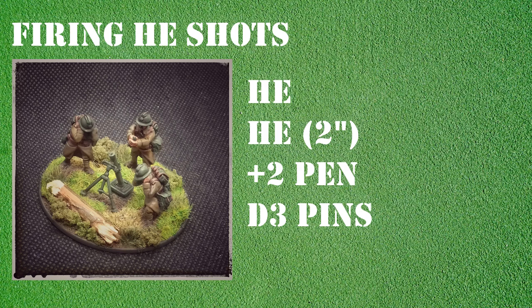It also means that the weapon's penetration value is plus 2. On the HE chart in the main Bolt Action rulebook we can further see the mortar deals D3 pins rather than one, to represent its HE power. Some HE weapons are more powerful and will have a greater blast radius, penetration, and will deal out more pins.